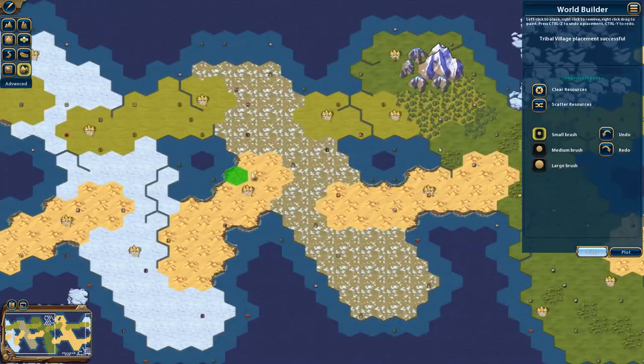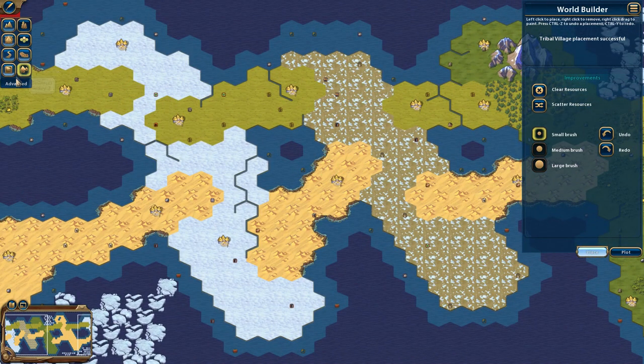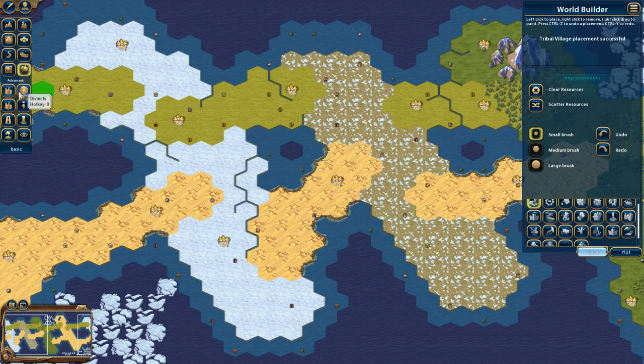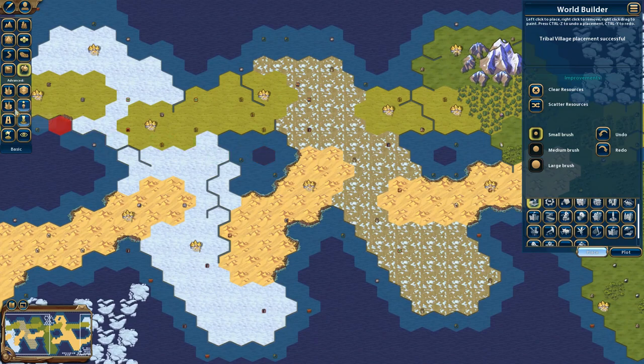Now this is a map you could potentially play on, but we're going to go into Advanced Mode. It will warn you that this is still in development and is unsupported, but you're fine to go in here. In advanced mode, you can start messing with things and making them almost like scenarios. You can determine start locations, make cities, set districts, buildings, and routes, and set the owner of those cities.